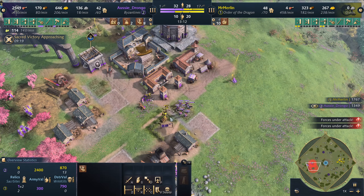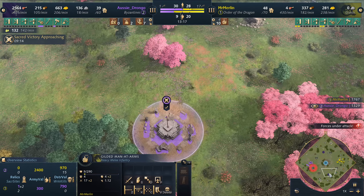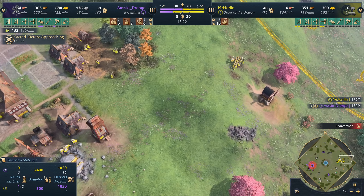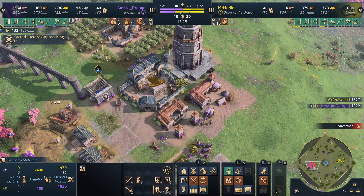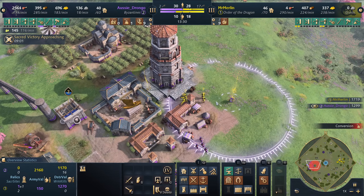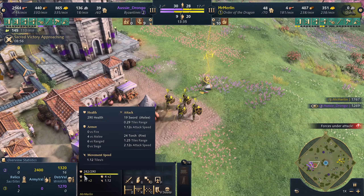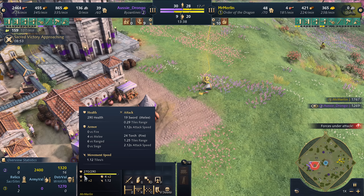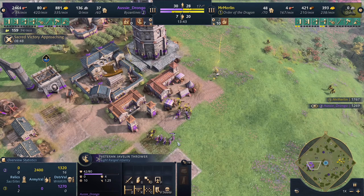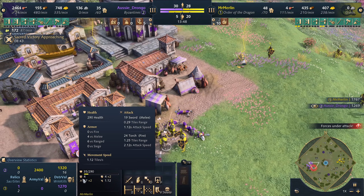Drongo continues to hold with those Javelins. He says, 'I don't care if I'm losing villagers, I'm gathering relics.' He has two sacred sites and those relics. But food is a little bit of a problem — Mr. Merlin has a lot of idle villagers back there. With an entirely melee army he has to be careful. Can you survive that? The answer is no — these Gilded Men-at-Arms have 19 melee damage. That is a ton of damage, and these Javelin Throwers are just no match.